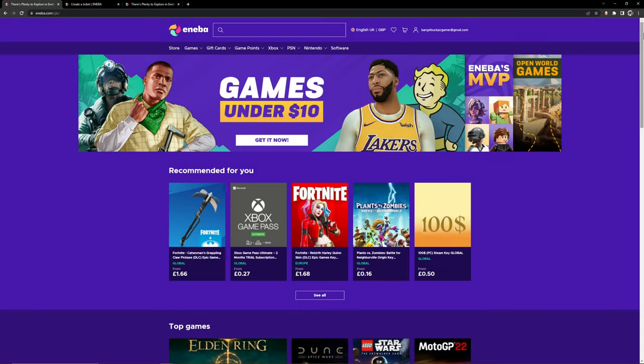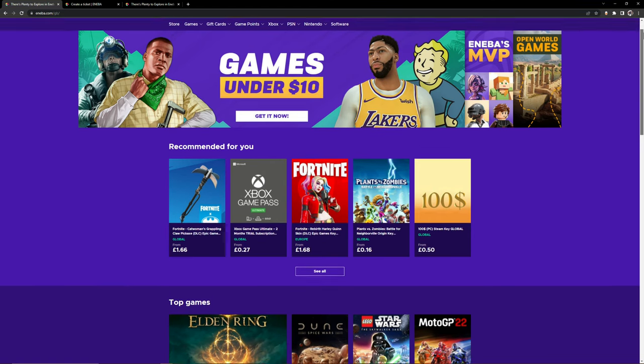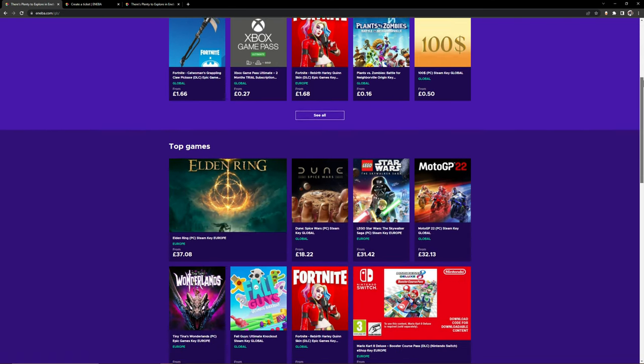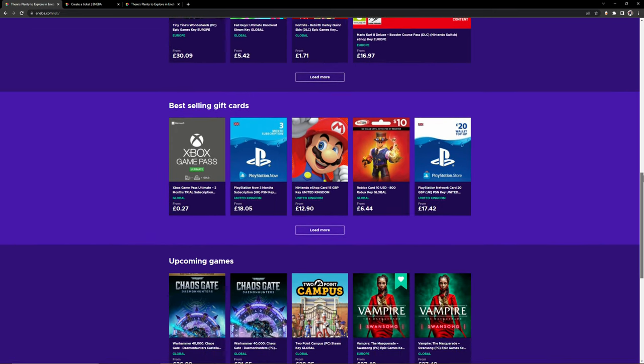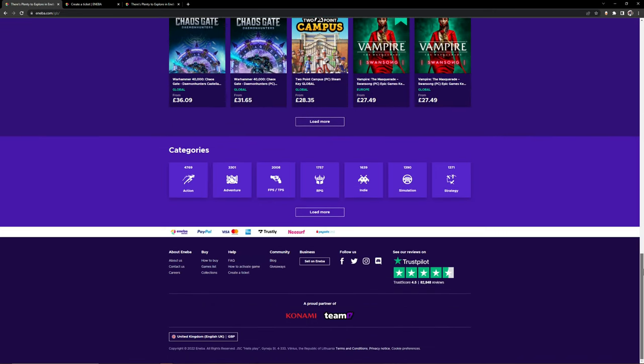Today's video is brought to you by Aniba.com. Aniba.com is a digital marketplace with over 20,000 digital products, and with an ever-expanding library it's the go-to point for all your gaming needs. Aniba will bring you the hottest deals in the market on titles new or old, and with an excellent Trustpilot score you can buy with confidence.